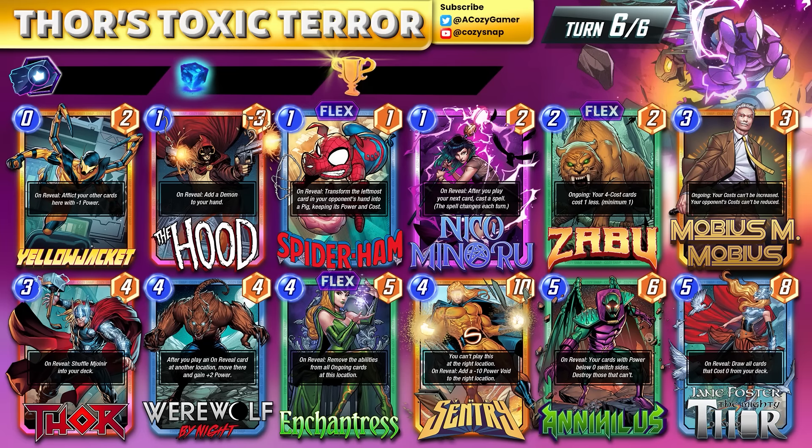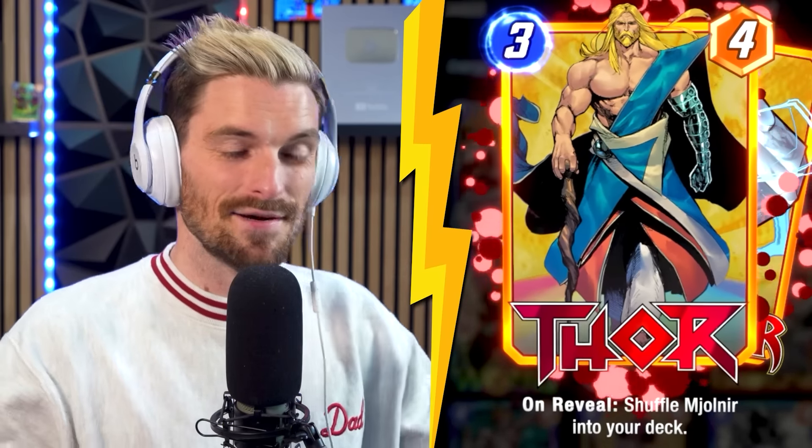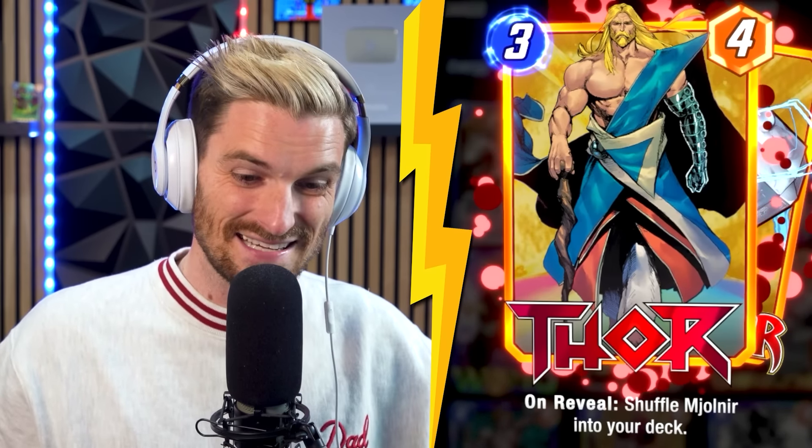Turn five is also a good time to get Annihilus if you played Century — don't let them fill up that right lane, and punish them hard. Good snap conditions: snap if you hit Mobius on a deck that really needs the energy cheat, snap if you've got the Century-Annihilus setup, snap if you have Thor and Jane. On turn six, play Annihilus alongside something like the Demon. Keep your Demon in hand most of the time to protect it from Killmonger. Mjolnir gets played here along with your tech card — Enchantress or Shang-Chi — to win out the game.